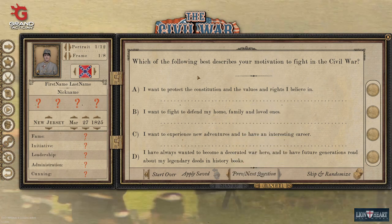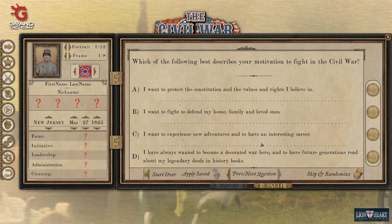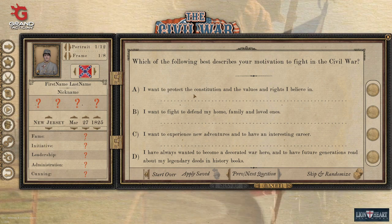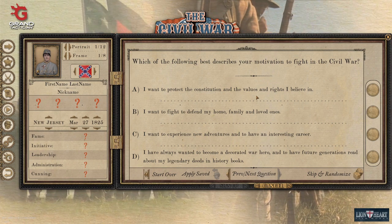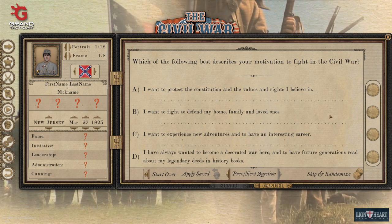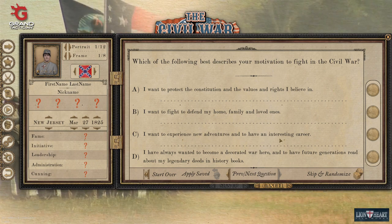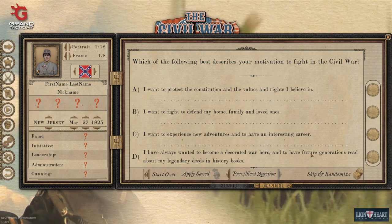The next question is about your desire and personal background. These are going to decide whether you're conservative, liberal, or fire-eater, and what political, fame, and prestige values you have. Protecting the Constitution and values gives you more of a conservative route. Fighting to defend your home and family goes toward a political route. Seeking new adventures gives a little prestige. Being a decorated war hero gives you a little more fame.